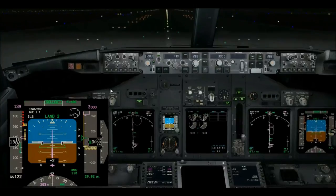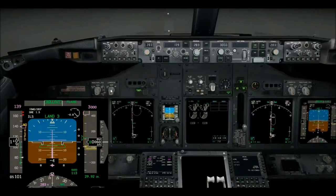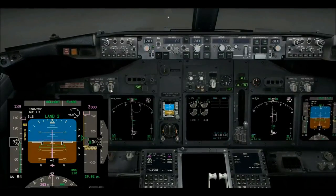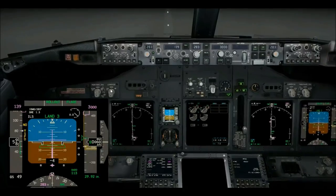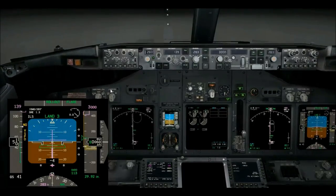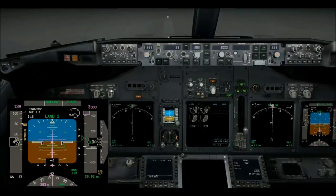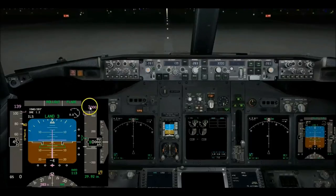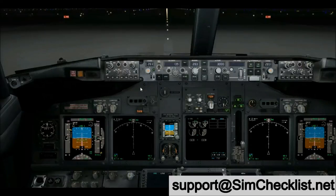Touchdown — going into full reverse. 70 knots — coming out of reverse and on the brakes. All right, there we go. This concludes the flight demo for LNAV. If you have any questions or comments, send an email to me at the address shown on the screen. Thank you very much for your attention.